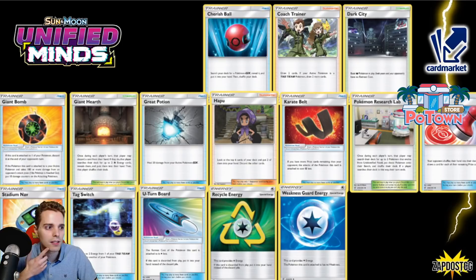Fire decks and Lightning decks are going to suffer a lot from this rotation. Weak Guard Energy — very impactful because you're no longer getting rid of your weakness. No Weak Guard Energy, no Jirachi GX to get rid of certain weaknesses. Great Potion specifically for GX Pokémon is gone. Karate Belt was good and also saw a lot of play with Rapid Strike Urshifu — so we have to say goodbye to that. Pokémon Research Lab — don't mind because Unidentified Fossils are gone anyway.